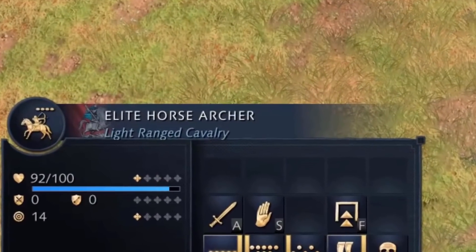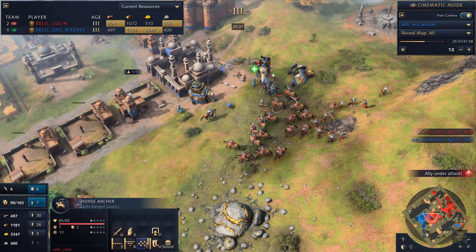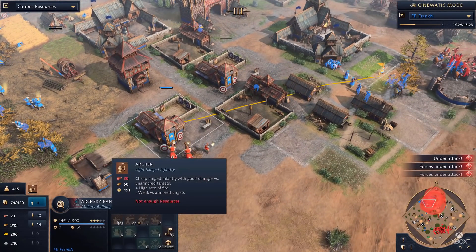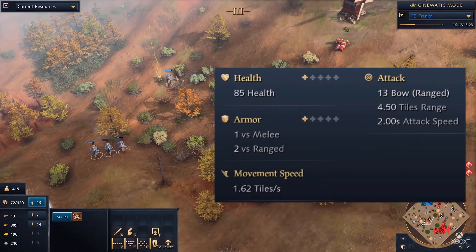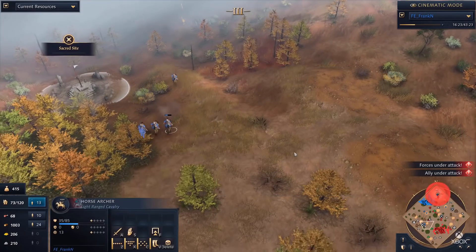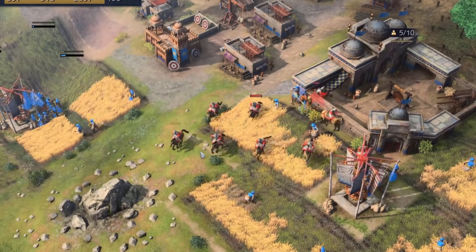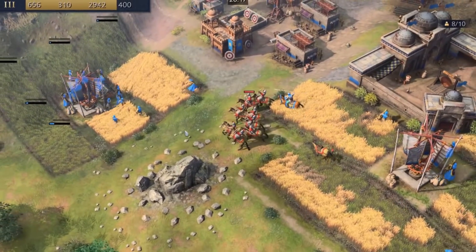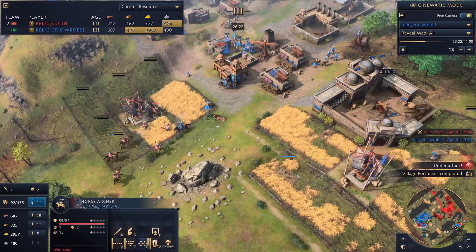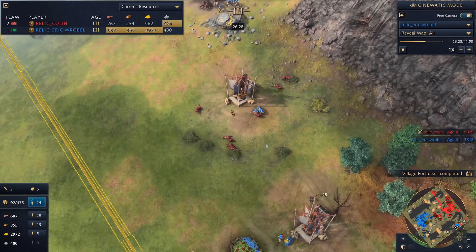The next unit may not actually be unique to the Rus, as it does not have the icon most unique units have. The horse archer might one day be available to future civs, but for now only the Rus get it. It's trained in the archery range starting in Castle Age and costs 80 food and 40 wood. It moves at about the same speed as scouts, has 12 damage on a 2-second cooldown with 4.5 range, making it awesome for hit-and-run harass. It can't shoot while moving, but fires very quickly. With plus 1 attack, you'd only need 4 to one-shot villagers, or 6 to one-shot a villager with textiles. There's at least one unique tech, Mounted Precision, which increases range by 2, making it 6.5 — further than regular archers.